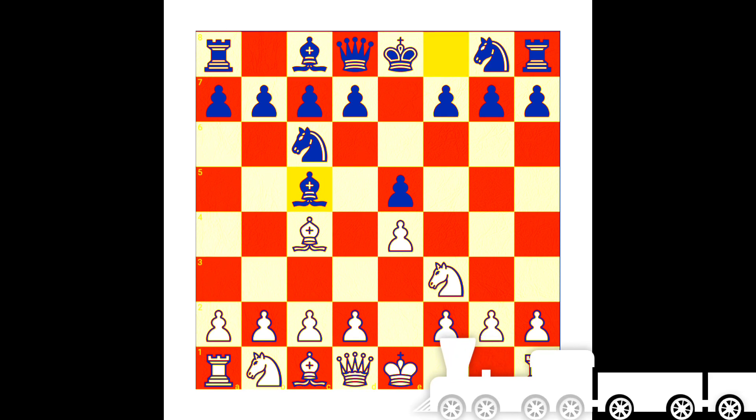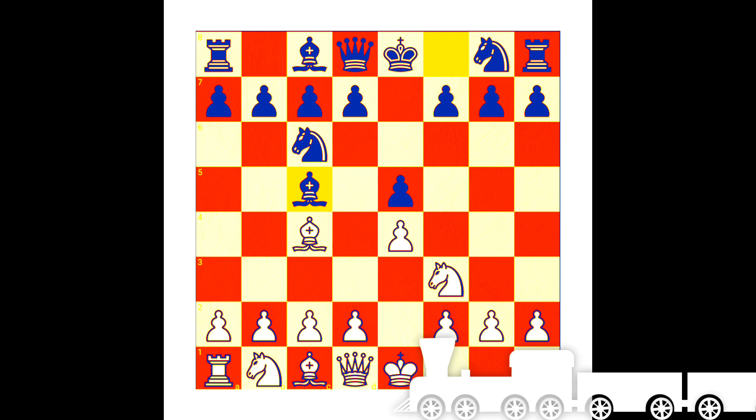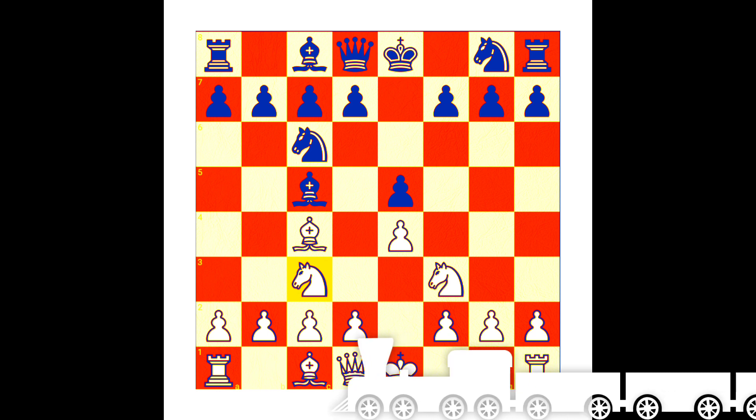Then bishop to c5, controlling the center as well as attacking the f2 weak square. Then knight to c3, controlling the center, supporting the center pawn. Knight f6 controlling the center, attacking the center pawn. Pawn d3 supporting the center pawn, supporting the bishop, preparation to develop the dark square bishop.